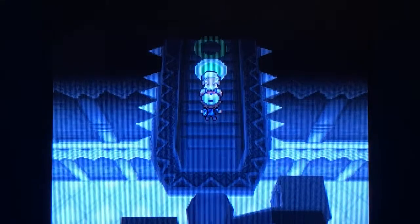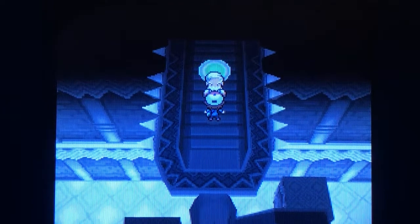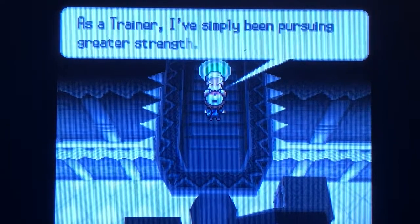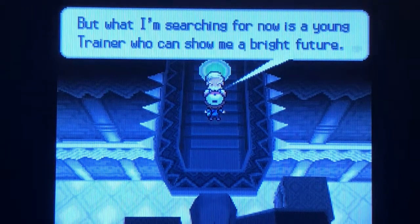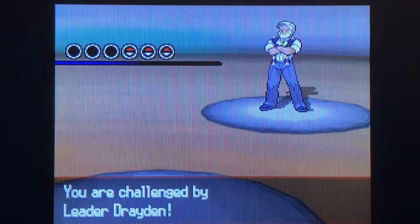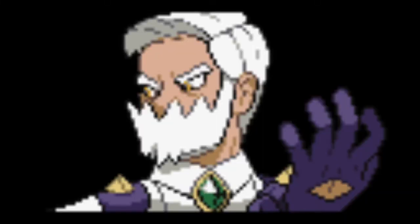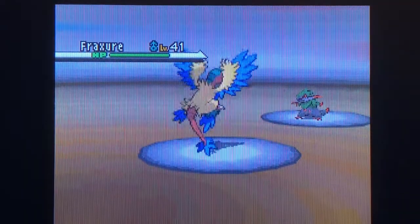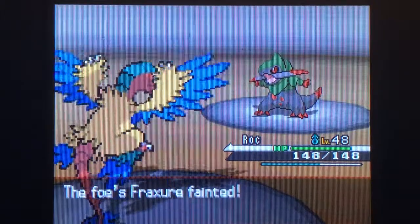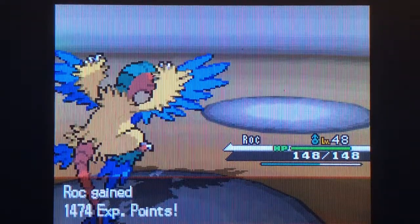Time to fight Drayden. I'm not going to bore you with going through the gym again. Drayden says: 'Welcome. I am Opelucid Pokemon Gym Leader, Drayden. As the mayor, I've given everything to developing the city. As a trainer, I've simply been pursuing greater strength. What I'm searching for now is a young trainer who can show me a bright future — perhaps you can show me that future, the way Iris has.' I might be a little over-leveled for this gym. It's not like I have an entire team of level 48 Pokemon... I might have an entire team of level 48 Pokemon.